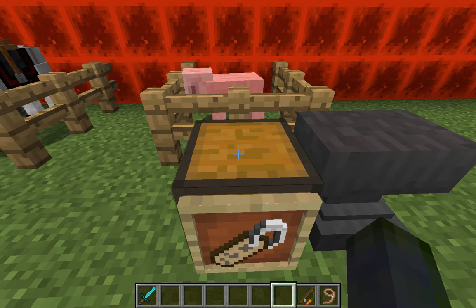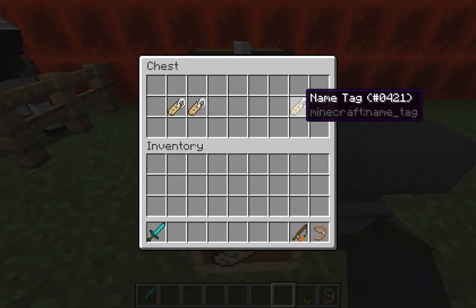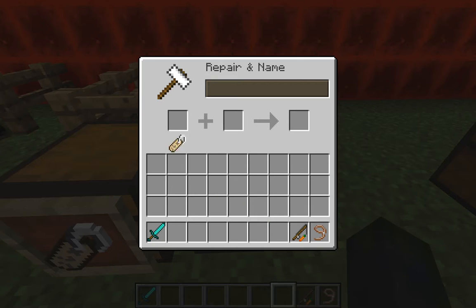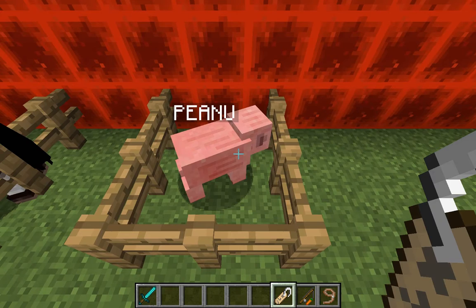Name tags are another thing used for a variety of purposes, and with animals they're very useful. This is something you find as a drop. You need an anvil — again, not something you get right off the bat — and you need some experience to name it. For example, I'll type 'Peanut.' You take it out and it uses up experience based on the length of the name. Then you right-click the mob and that's what you can do with it.